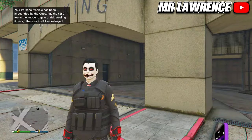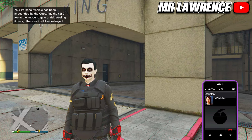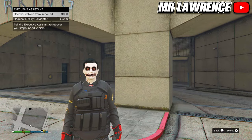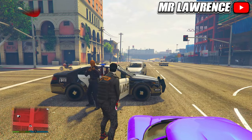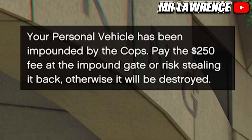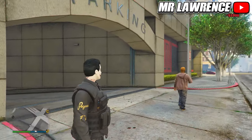If you have an office, you can call your assistant to retrieve your personal vehicle when it gets impounded — which can happen if you die with a wanted level. By calling your assistant and requesting your personal vehicle from the impound, you don't have to travel all the way there yourself.